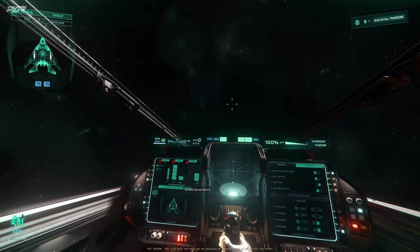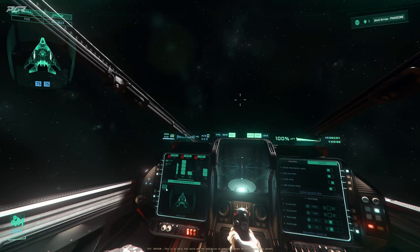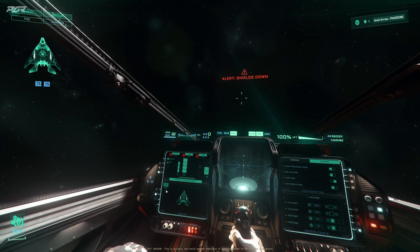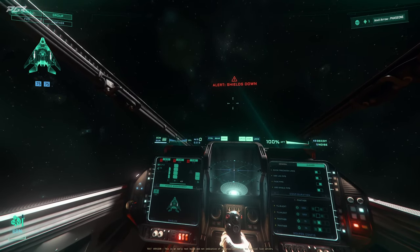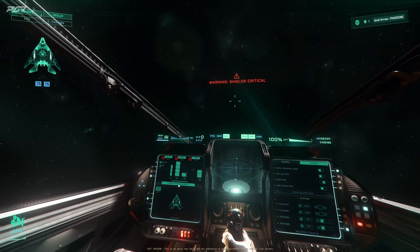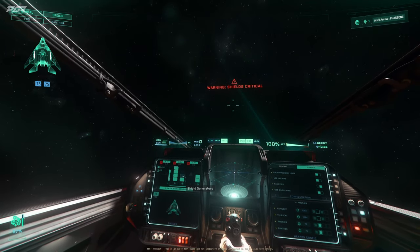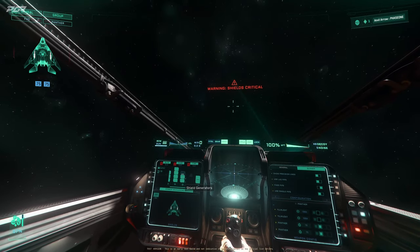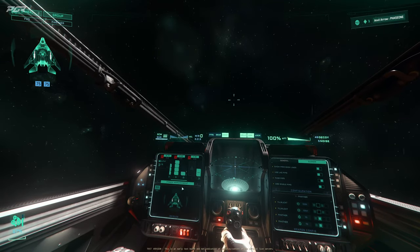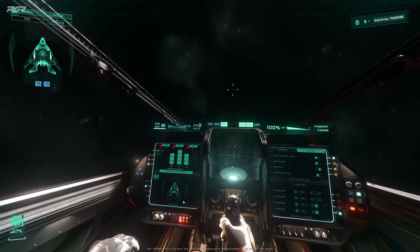The shield screen shows your shield status based on how many pips you've allocated to your shield generator. If I completely turn off my shield generator you'll see it drop to zero. If I turn it back on with just one pip, it recharges very slowly and may not even reach 100%. Giving it more pips makes it recharge significantly faster.